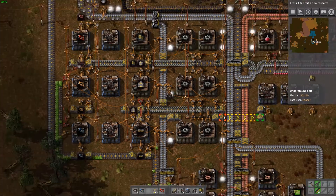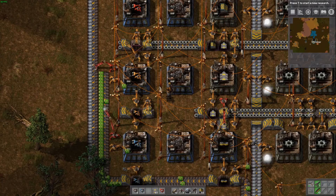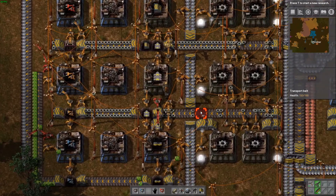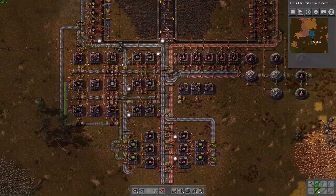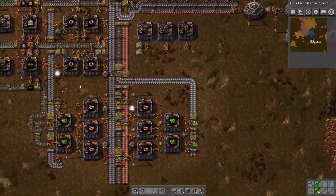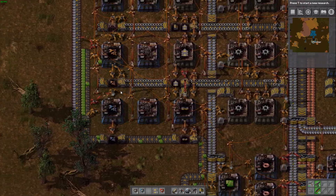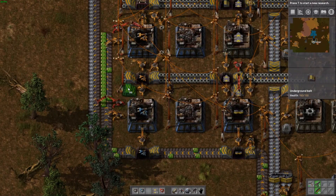Except for green science, of course, and red belts and things like that — but that will come. Let's connect that just for making it equal for now. It's ugly, but it works for now. So these still aren't getting the inserters on this belt, and that is because we don't have a belt for it yet.